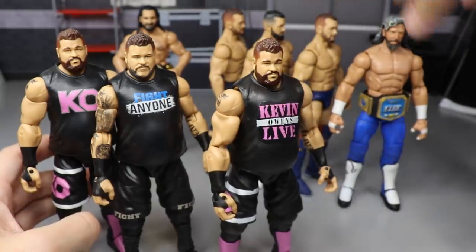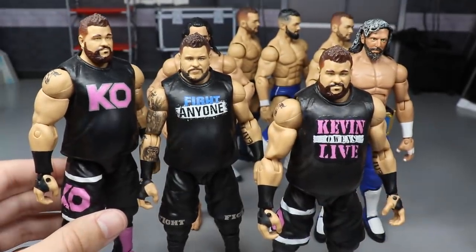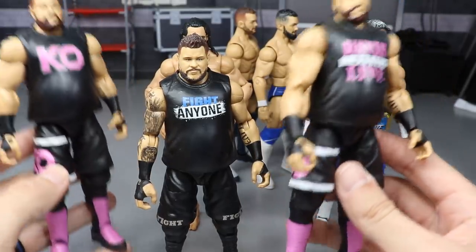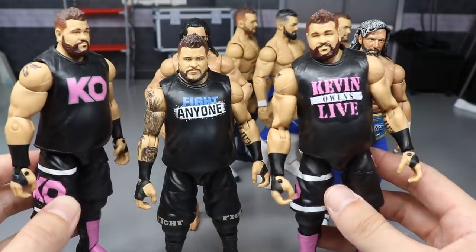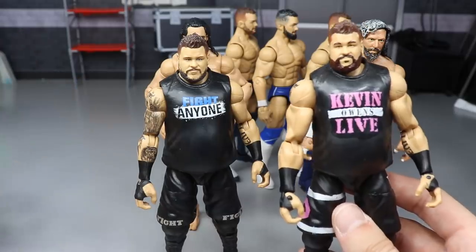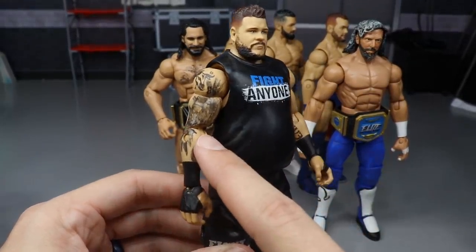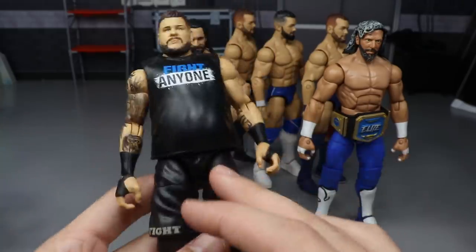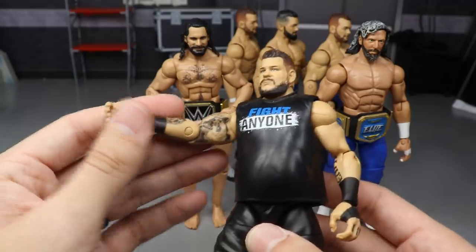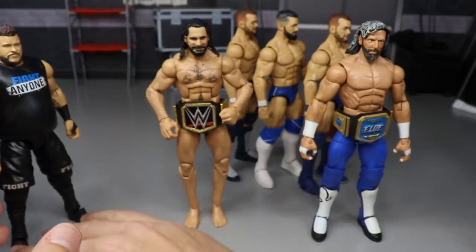Moving on, we have three Kevin Owens customs. First are two SmackDown Live Kevin Owens figures in pink, black, and white — one says 'Kevin Owens Live' and the other just says 'KO.' Kevin always rocks different shirts so that totally works. Then we have the current up-to-date Owens — I still need to add the rest of the tattoos to the arms, like the gorilla, panda, bird, and gator, but I still like this Kevin Owens a lot.